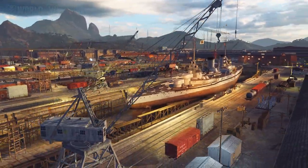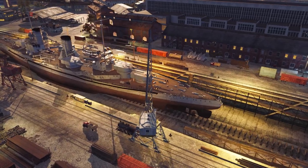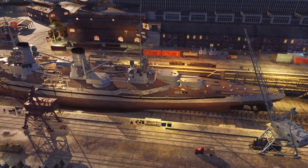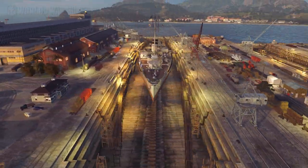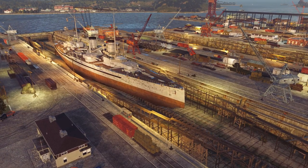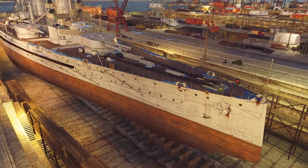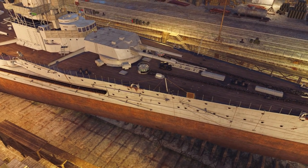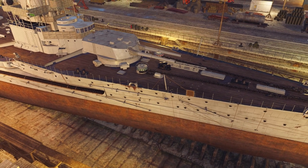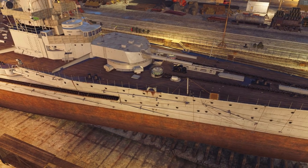Moltke is a new German battleship found in the battle cruiser tech tree that's upcoming in 0.10.9. She is heavily armored for the tier. She has an HP of 40,800 and a torpedo damage reduction of 16%. She has 10 283mm guns found in 5 turrets. The reload is 30 seconds and her 180-degree turret turn time is 45 seconds.